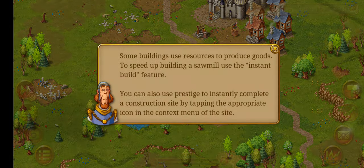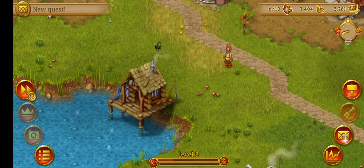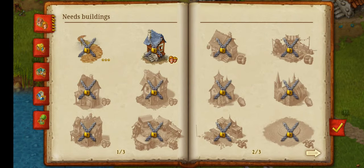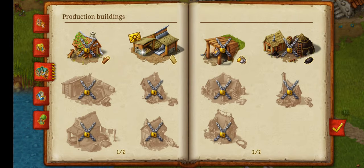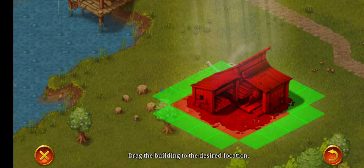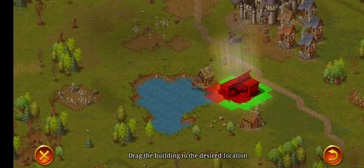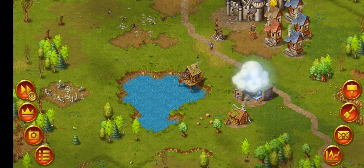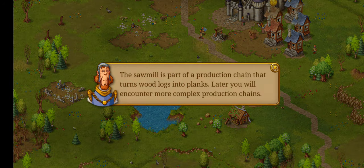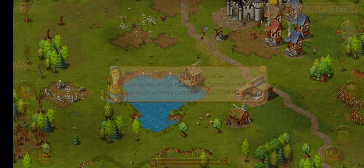Why is that guy having a storm above his head? The quest says build a sawmill — let's build that. We want to put it close to the logs. The sawmill is part of a production chain that turns wood logs into planks. Later you will need to encounter more complex production chains.